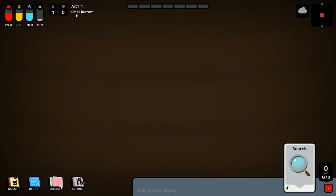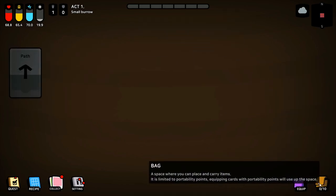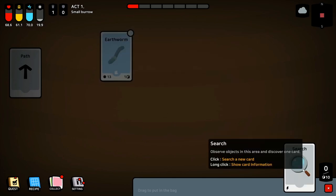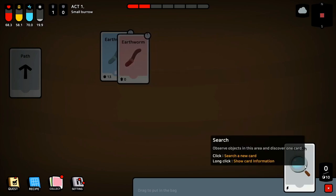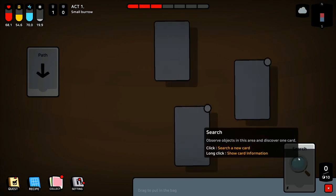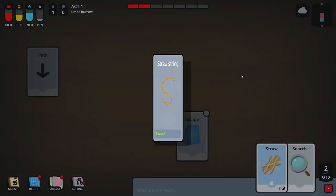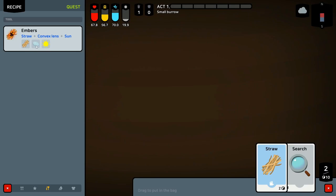So let's search around here in our burrow real quick. You come down to the bag and hit the search button — that's what will get you started finding objects, worms, and whatever else. We found a dead worm and an alive worm, but that area is cleared. We got some straw — beautiful. We got a recipe showing us how to make string, and a recipe for embers. So here's the hard part: it needs a convex lens. I don't know where to get that.